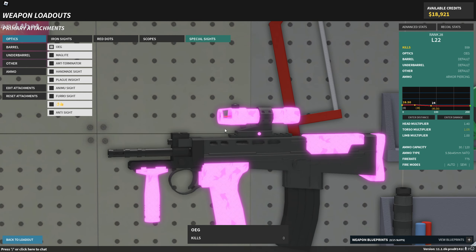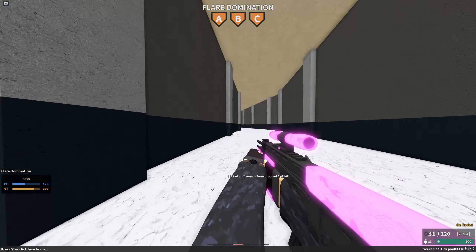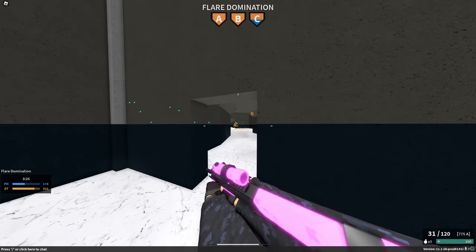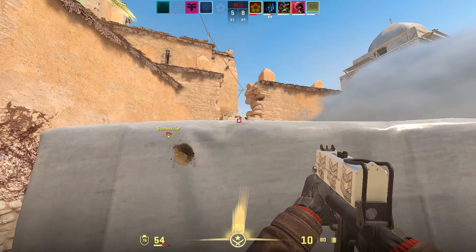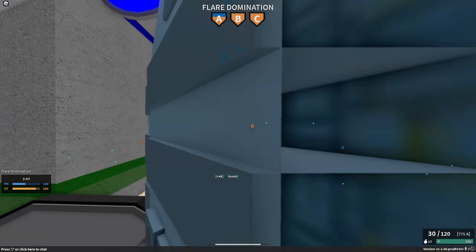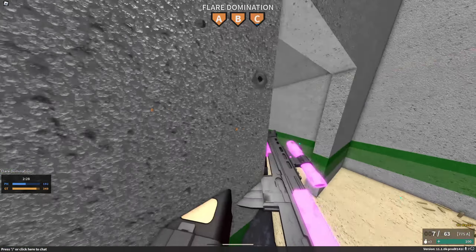A lot of you guys are going to be confused by my choice of the OEG sight over the AMT Terminator. But there's a couple of reasons. The OEG has a smaller profile, which doesn't really matter all too much. But the number one issue I have with the AMT Terminator is the inability to see the laser. With the OEG, if you ADS, it comes into frame. So the weapon may cover up more of your screen, but you get this huge dot that's only there whenever you want it to be. I personally love having this giant red dot in the middle of my screen. Have you seen my Counter-Strike crosshair? I like larger reticles. It is a little bit intrusive at range — if you're trying to look all the way across Metro you can't see exactly what's in your crosshair because it's way too large. However, on something like the L22 or SMGs, you're going to be using it mostly up close anyway. I really enjoyed the OEG sight.